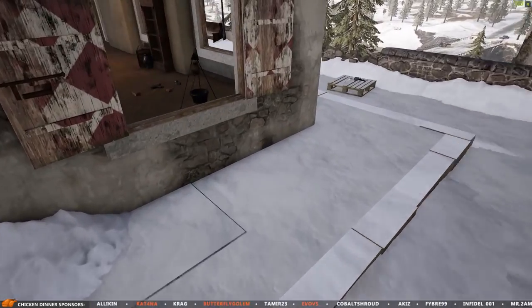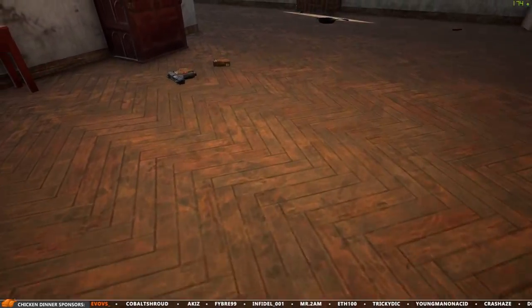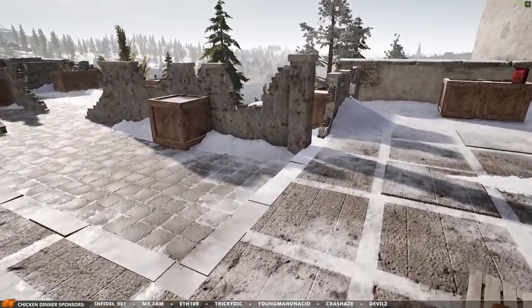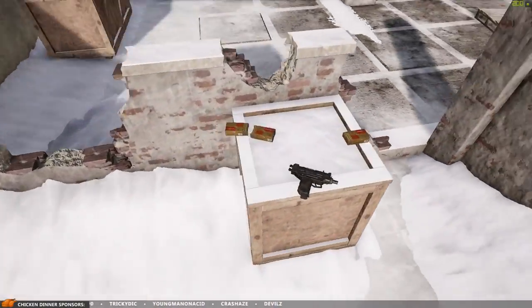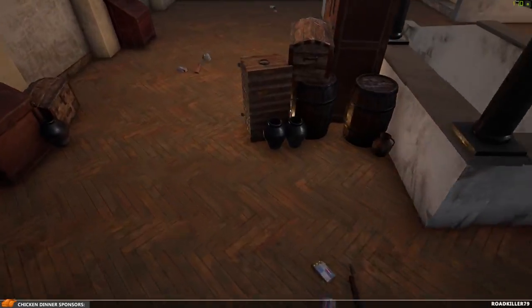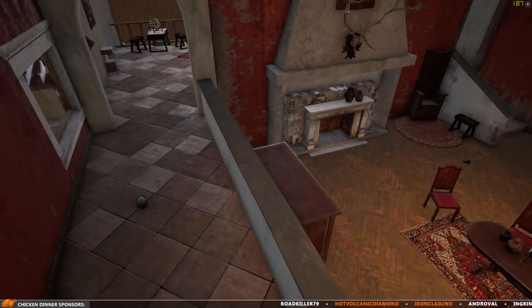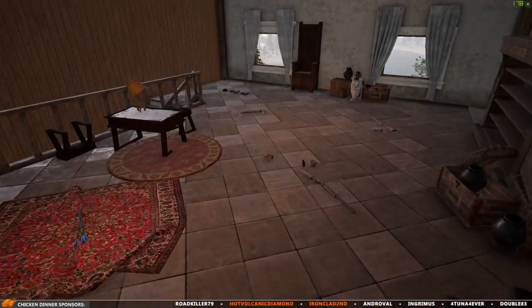Assault rifles can pretty much always be found within a few minutes. DMRs and sniper rifles are extremely rare though. Loot is randomly generated, but based on certain percentages deciding the loot balance. So you can definitely get lucky and find a DMR or sniper rifle — I've found these many times myself — but most of the time, I don't.